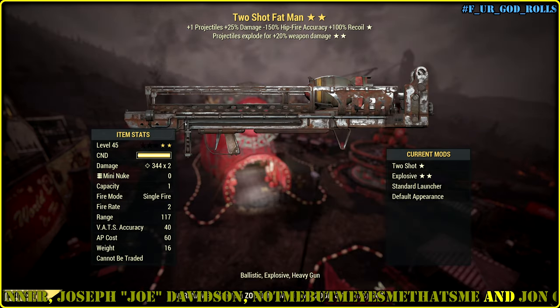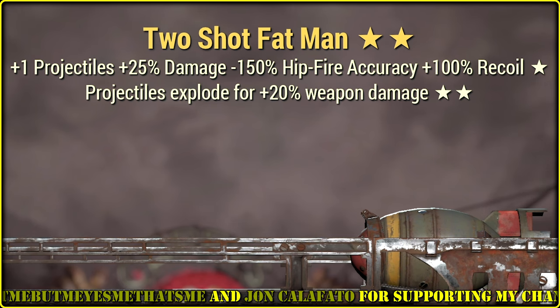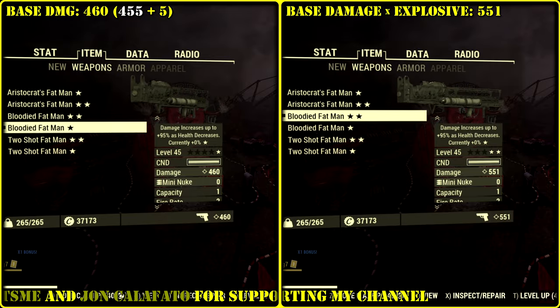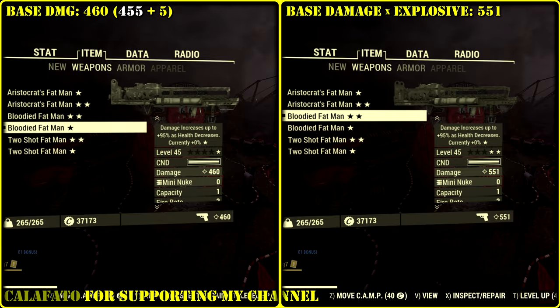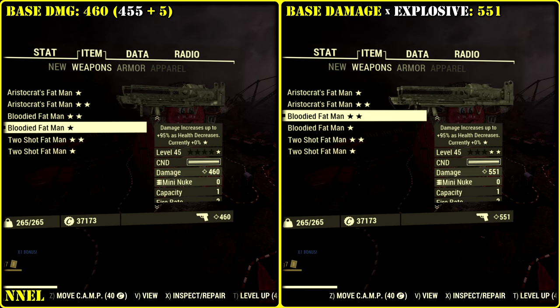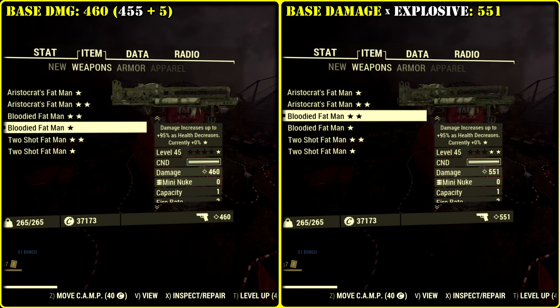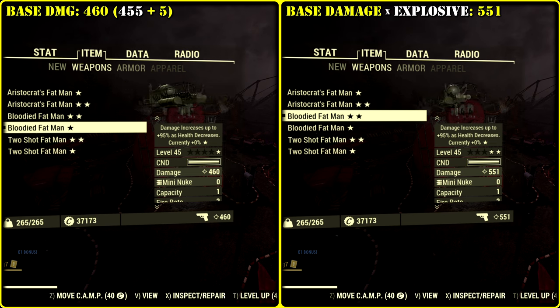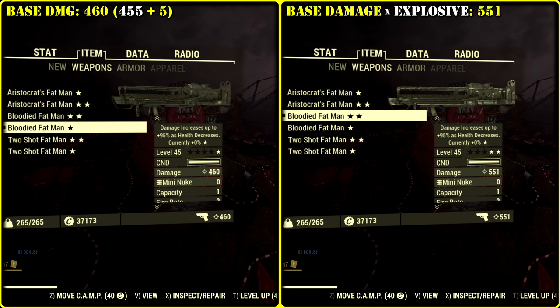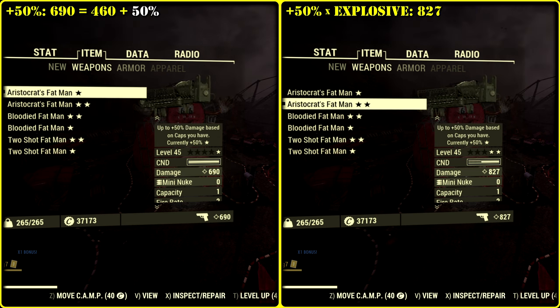The main point is just to show you how the damage formula works now for two-shot explosive launchers. Fat Man has 455 explosive damage, which will be affected by the explosive legendary modification multiplicatively, Adrenal Reaction mutation, and first star legendary mods except for Executioner's. Non-legendary perks except for Tenderizer and Demo Expert — Big Gun, Bubble Head, and Camps — will stack additively. Their combo affects base damage number 455 and 5 equally.